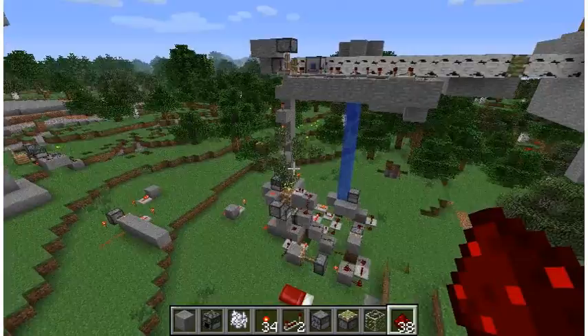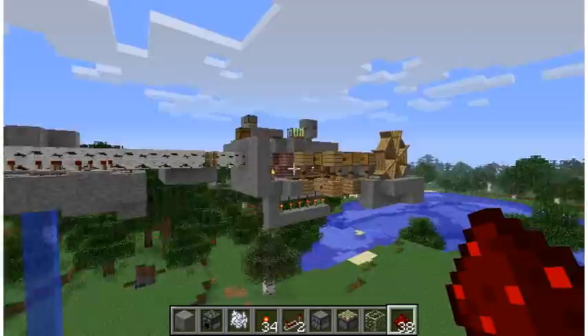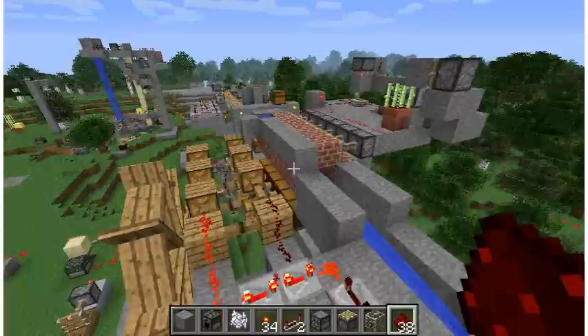The trees grow here and are then pushed up by a column of sand through here into this kiln, which is a long tube, and then comes out here.